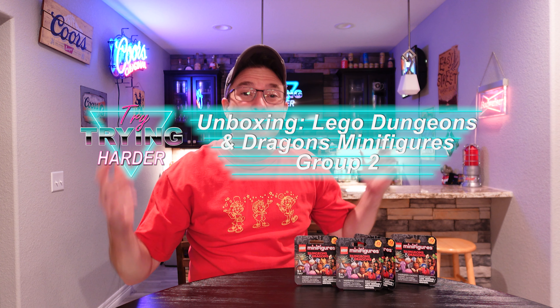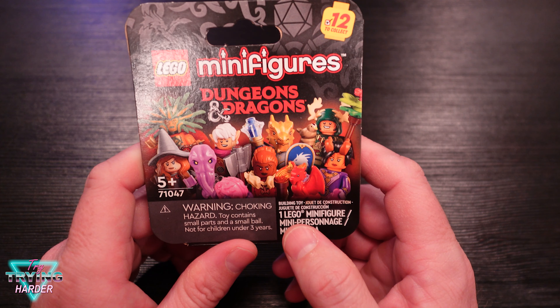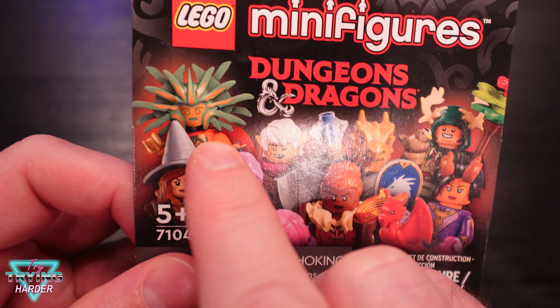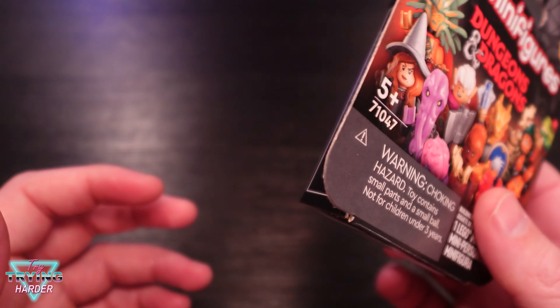Hey, welcome to Try Trying Harder, I'm Guido. We're back with some LEGO minifigures from the Dungeons and Dragons set. I got four more — my other video I opened up three, these are the last four I plan on getting. Pretty sure 99% sure. I'll take a look when we open these — they should all be ones I don't already have and that I actually want. You can scan the QR code on the back with your phone to decode what's in the box. This set has some really cool characters. Last time we opened up a goddess-type person, a dragon dude, and a demon-looking guy. This one though is supposed to be like a vampire knight — I thought he looked cool.